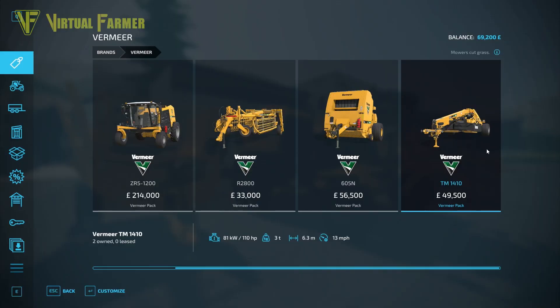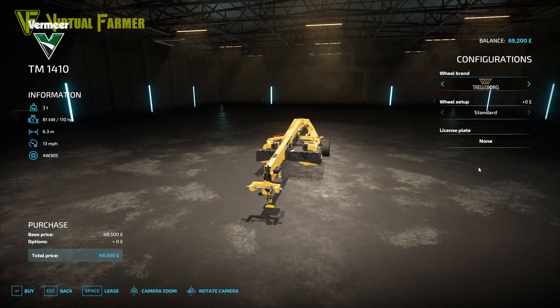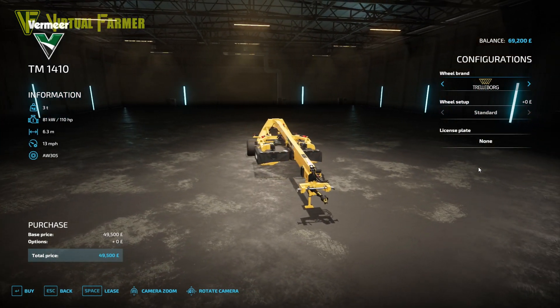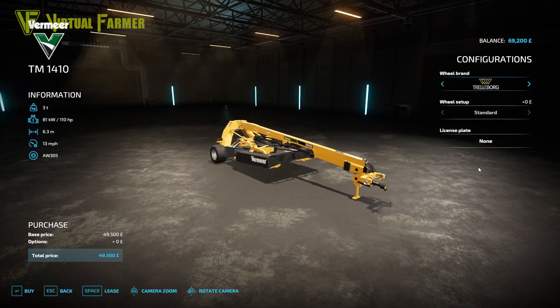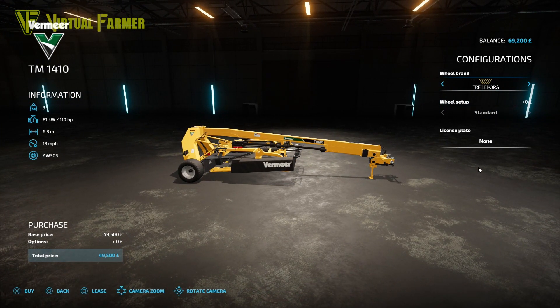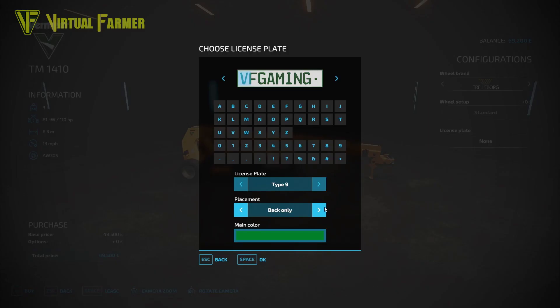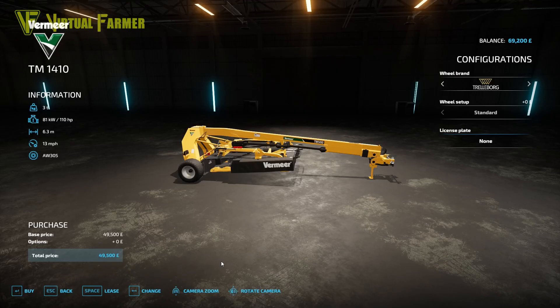The final piece of kit in this DLC is the TM1410 mower for £49,500. This has a three ton weight, a 110 horsepower power requirement, a 6.3 meter working width, and a 13 mile an hour working speed. Wheel brands available are Trolloborg and Verderstein, and it has a configurable license plate which can be placed on the back, as with the other equipment we've seen so far.